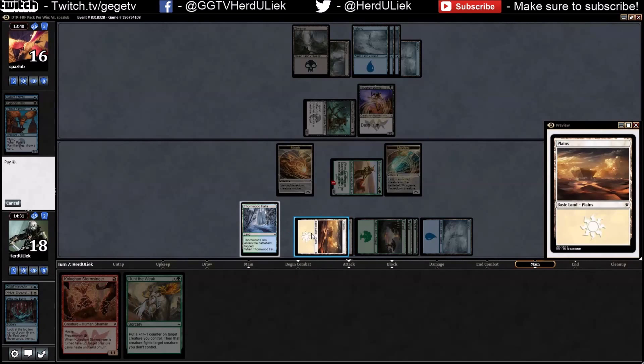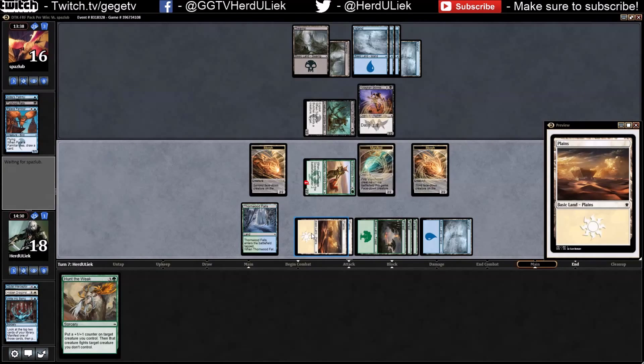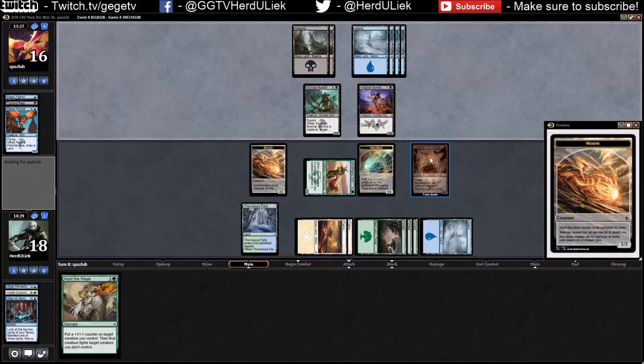Face down — there we go. At least I have a blocker if not an attacker. I have the board presence right now. I can pretty much just throw this away — except it was a mountain though.